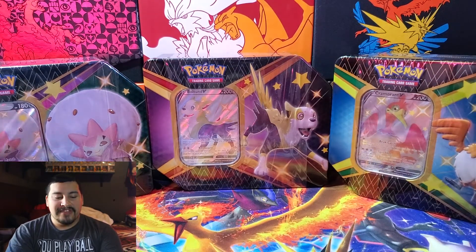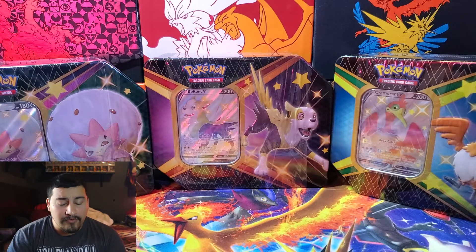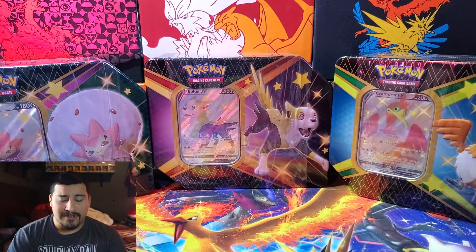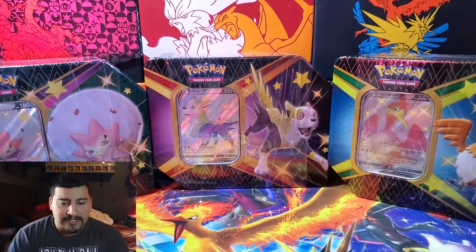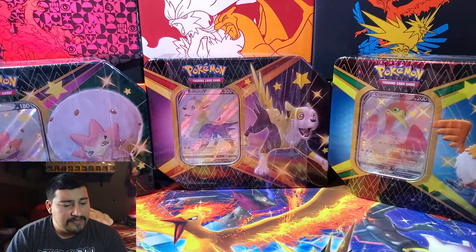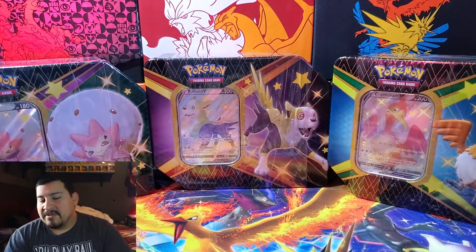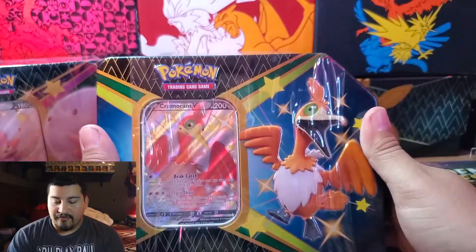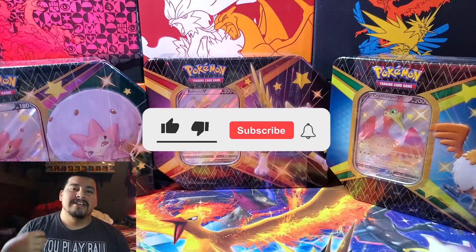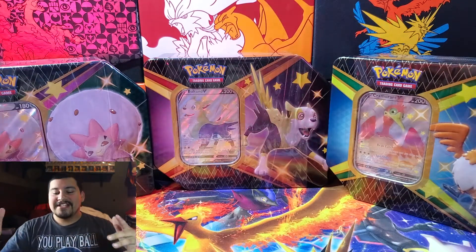We have three tins here: the Eldegoss, the Boltund, and the Cramorant tin — got all three of these at a Target. That new Friday thing Target is doing actually gives me a chance to get one, so I'm happy about that. Also extremely tired. This will put us at around 173 packs possibly. So before we do, if you are new make sure to hit the subscribe and like button — really helps a lot, trying to get to a thousand subs by the end of the year. Thank you guys so much. Let's get into it.